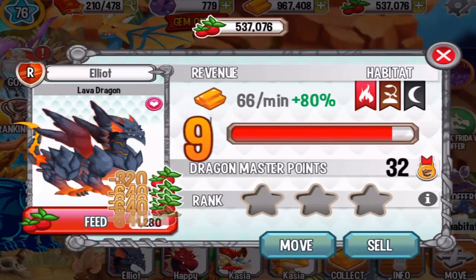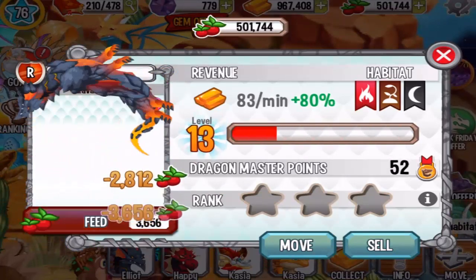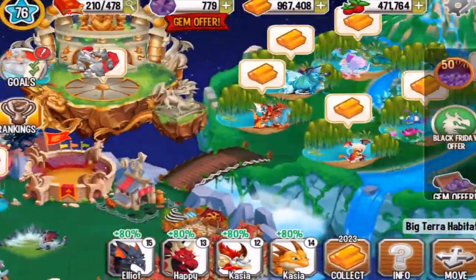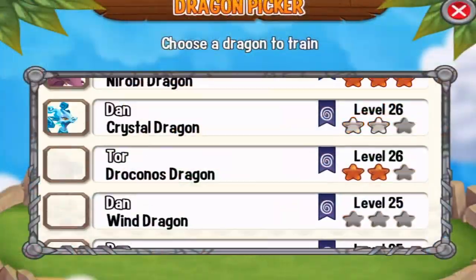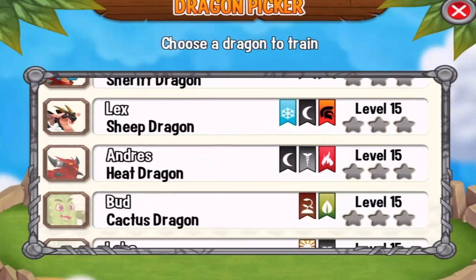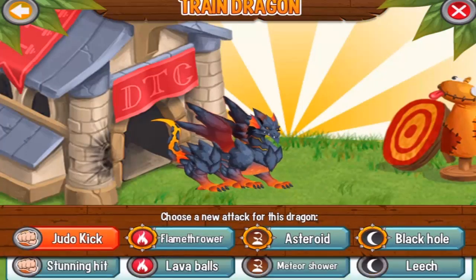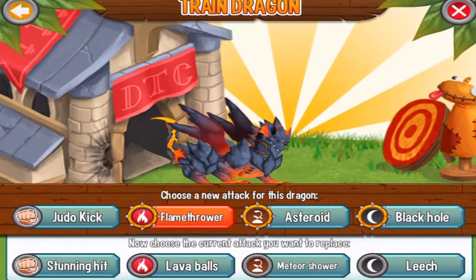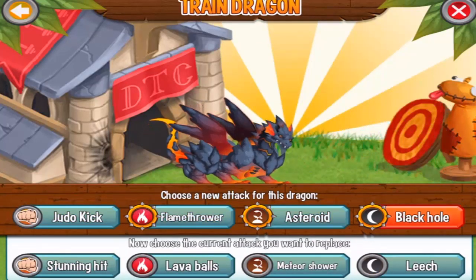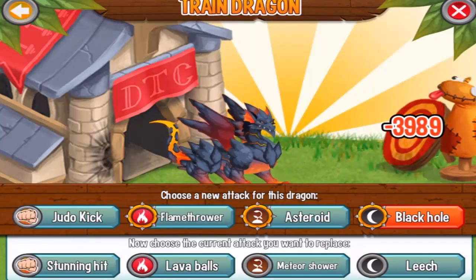Now let's level him up to level 15 and see what attacks we can train this dragon with. I hope he's strong in combat. Let's go to the training center and find the Lava Dragon at level 15. We can train him with Judo Kick attack, Flamethrower attack, Asteroid attack, and Black Hole attack. The Black Hole attack is the most powerful attack you can train this dragon with.